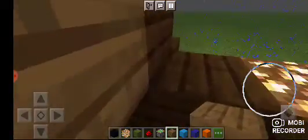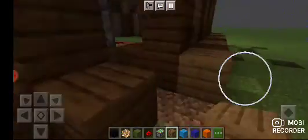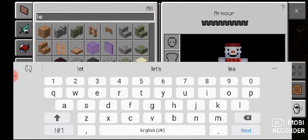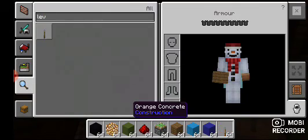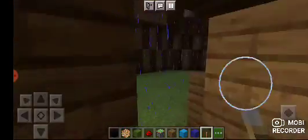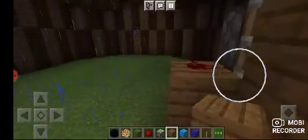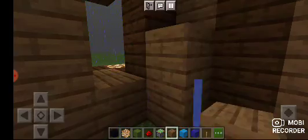Now I need to place this block there. I'm gonna make it a leather — yeah, I'm gonna make it leather because otherwise you basically can't see it, and I need it to not be that secret — otherwise I won't be able to find the way into my own base, which wouldn't be good. Boom boom, yeah okay, boom boom — then you go in. Okay, let's actually start building the inside now.